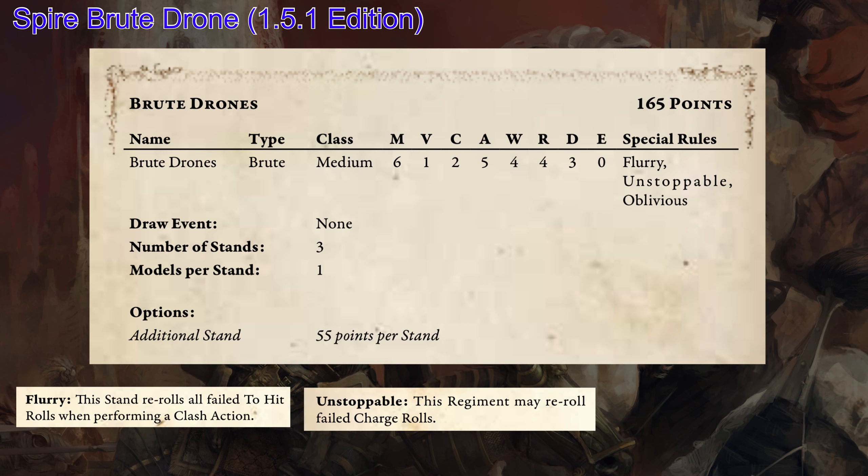The second rule that this unit got was Unstoppable. The regiment can re-roll their failed charge rolls, which is great. Even with a movement of 6 they're okay speed and can get up there, but having this Unstoppable roll really allows them to make sure they do get in combat. These guys are your heavy hitters, so you do want to make sure they get in combat and can do damage.